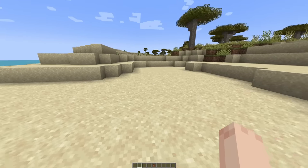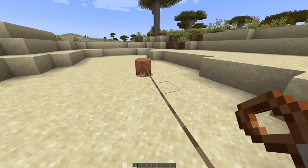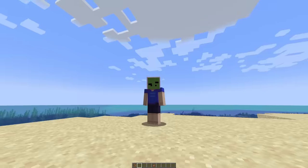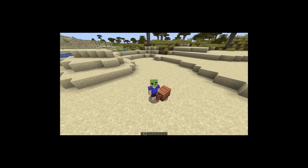Now let's see how the armadillo looks. Beautiful. Although your head's just... you know what, never mind, it's much better. Does the walking animation work? Yes, it does. I'm thinking I want the armadillo to roll up into a ball as soon as a player approaches it, because it's a scaredy armadillo.